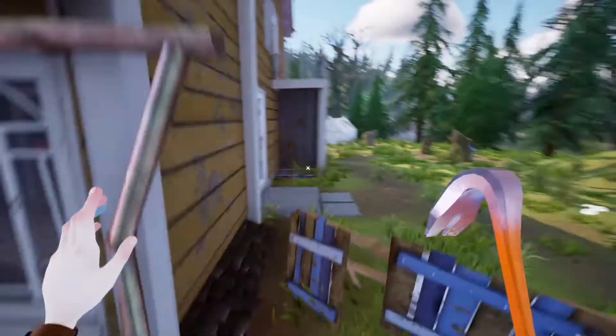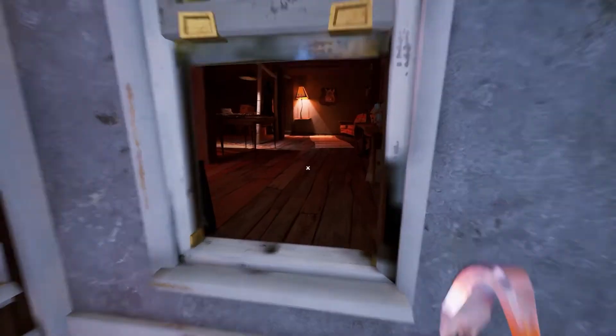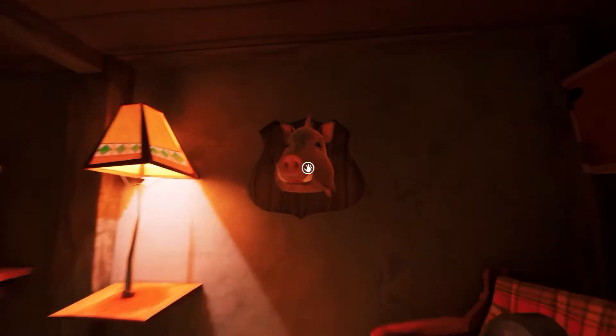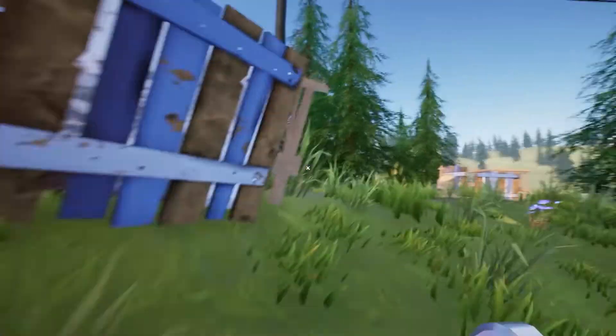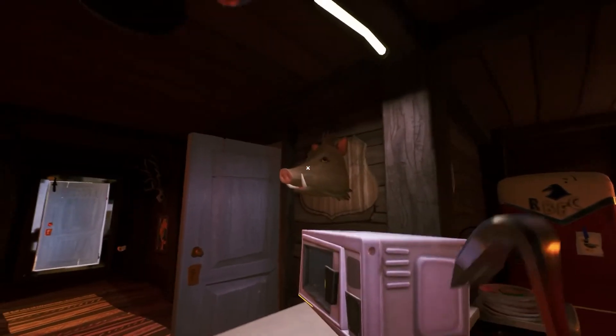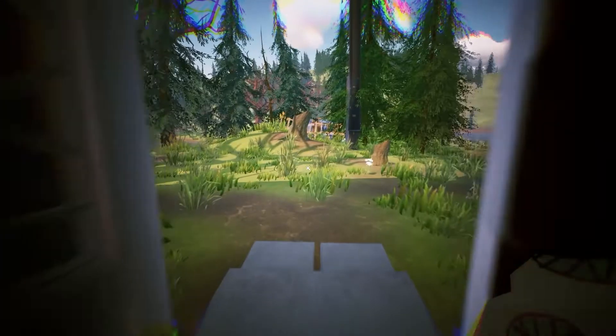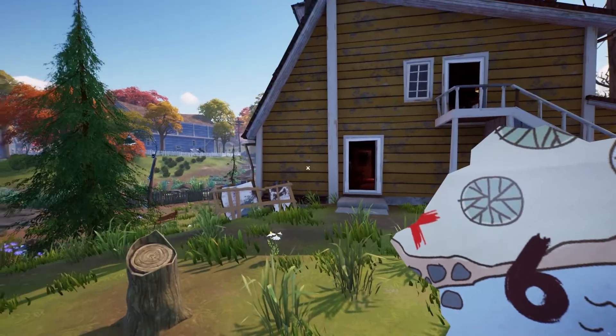So now we just have the one in the basement to do, which we can get right here, and then the one next to the microwave which is the easiest one, which we can just activate right here. So once you have activated all the boar heads, you can get the piece of paper from the microwave.